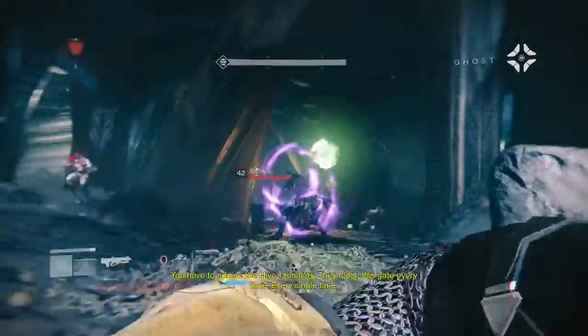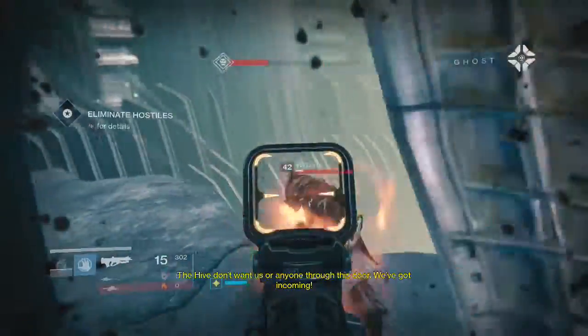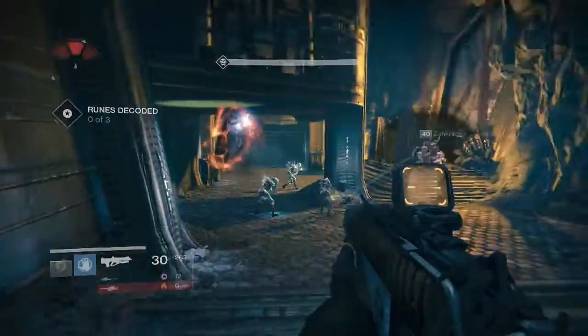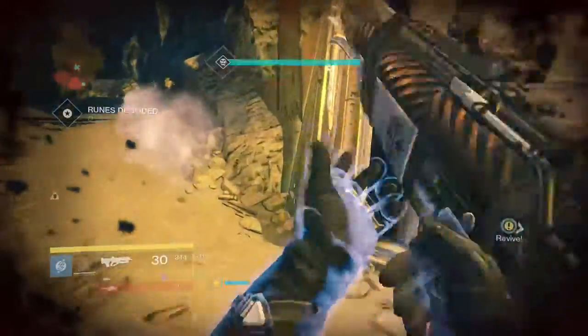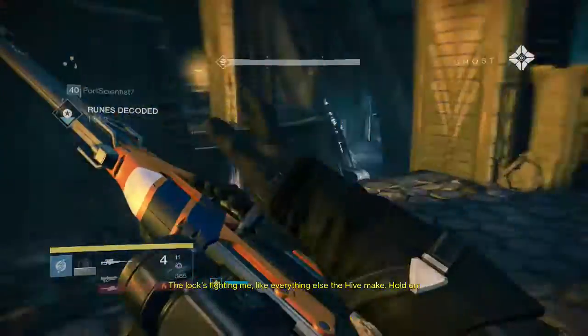You have to acquire the hive's tenacity — there you go, every single time. I'm at the back. The hive don't want us through this door — we've got incoming. All right, let's get going. Our teammate should never be looking past us — the fool.